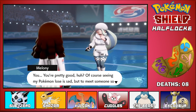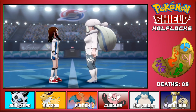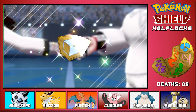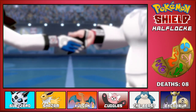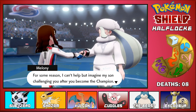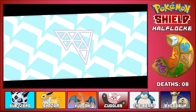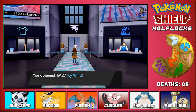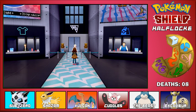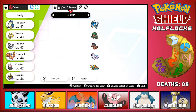She says: 'You're pretty good. Seeing my Pokemon lose is sad, but to meet someone so young with such ability is quite grand. Here, take this Sparkling Ice Badge.' Thanks! That's cool - it's a little ice cube, I love that. I think the overall design of the new badges looks better together than it did in Sword version. She says: 'I can't help but imagine my son challenging you after you become the champion - if that time comes, give him a right thrashing would you.' That was cool.